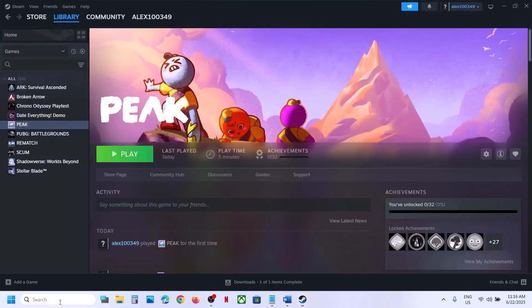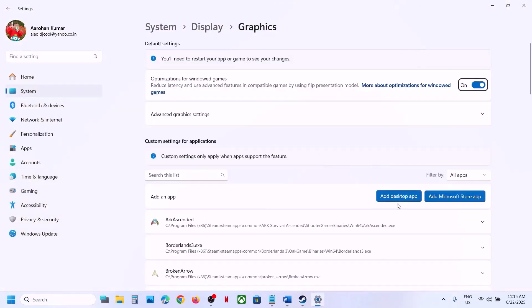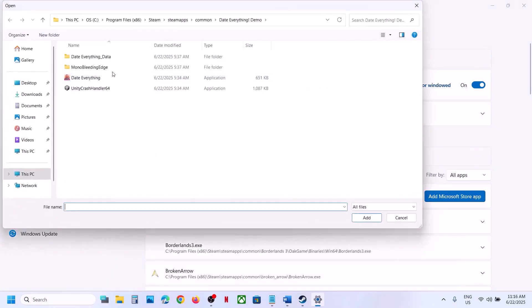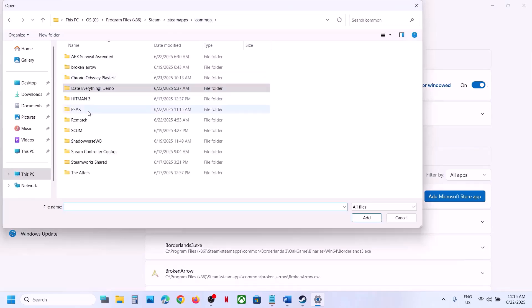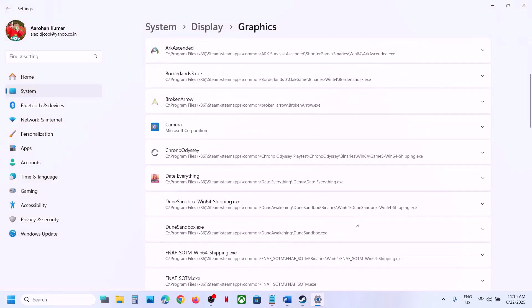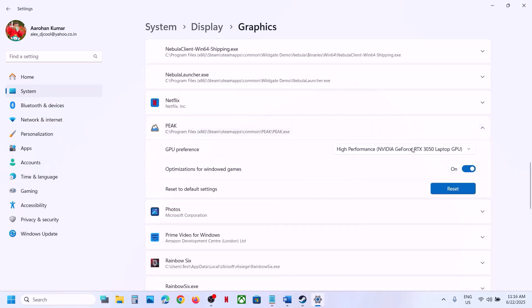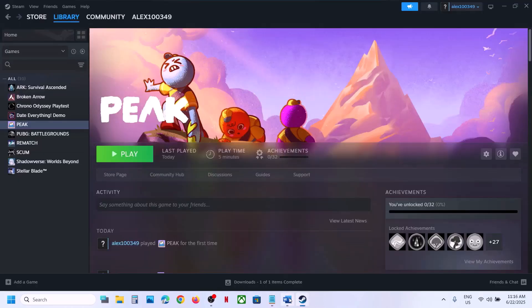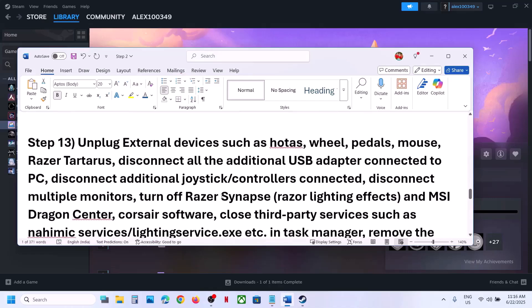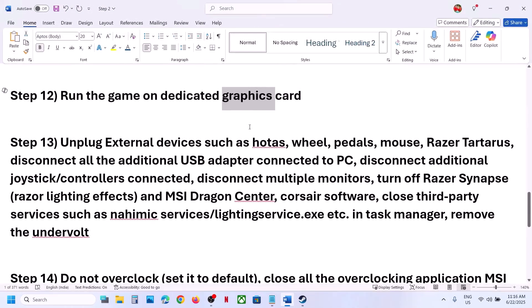The next step is to run the game on the dedicated graphics card. Type 'graphic settings' in the Windows search box, click on Graphic Settings, then click Add Desktop App. Go to the game installation folder, select the game exe file, and add it. Once added, click on the game, select High Performance — your graphics card will be shown — and then launch the game.